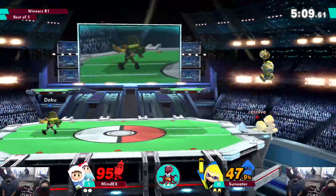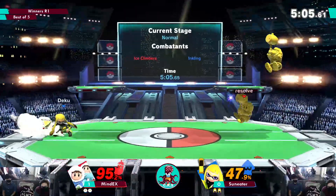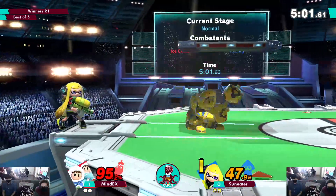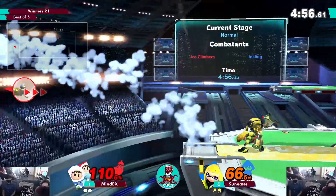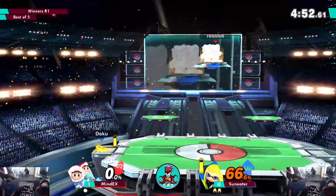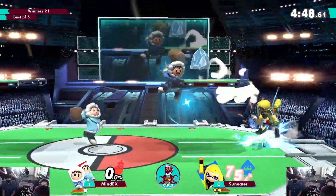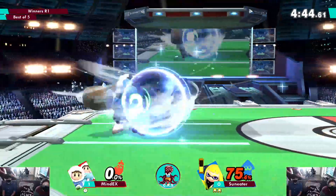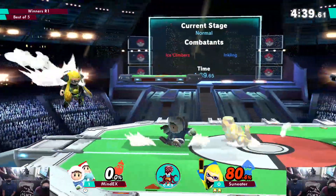This is a very defensive game. He's got the percent lead, he's camping him out with the splat bomb — IC does not have a good way of dealing with splat bomb. And then the aggressive roller! He's been playing defensively and then all of a sudden just rollers. Roller is very good, but they caught him off stage with the fair — putting that stock away. Now he's got a full stock lead.